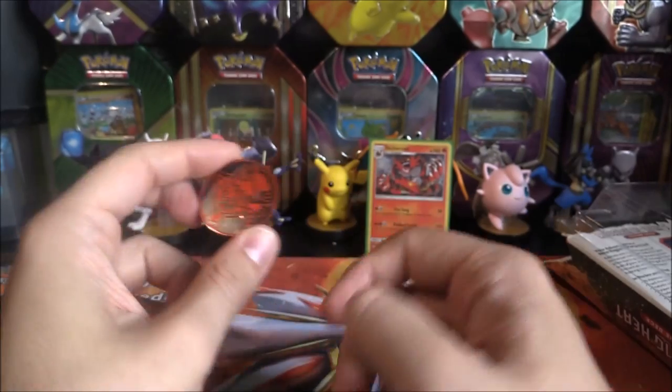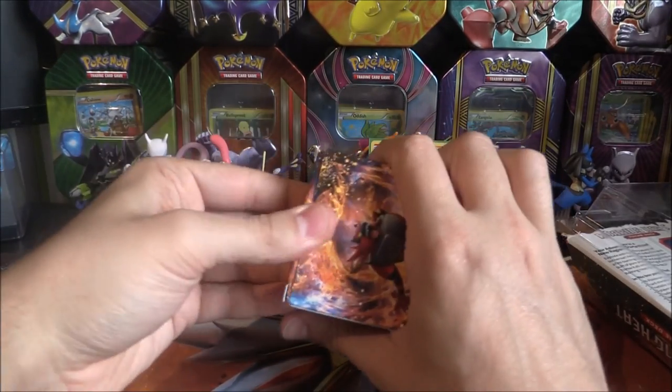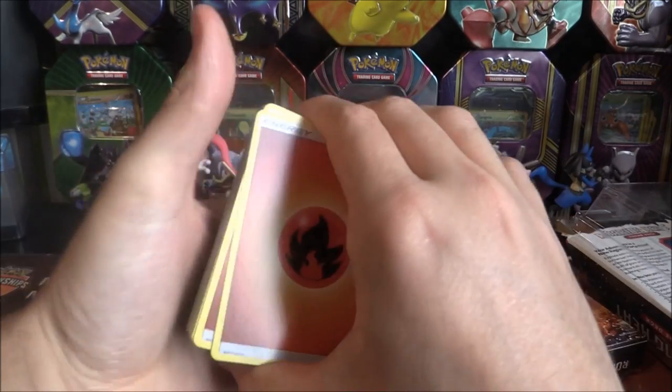So, you obviously get the Litten coin as well as that Shatter Hollow. We get a deck box full of cards, which I believe is 59. Pretty sure it is, anyway.